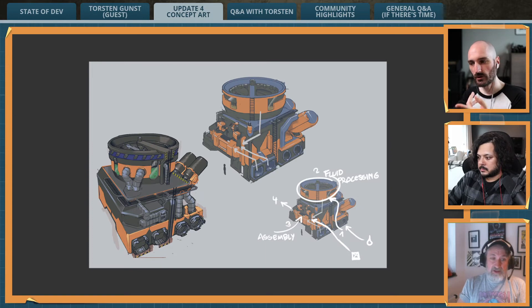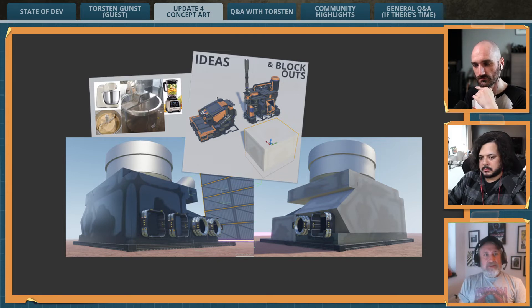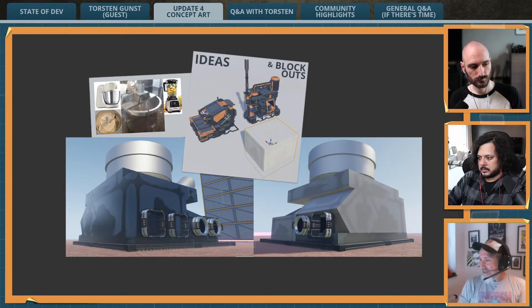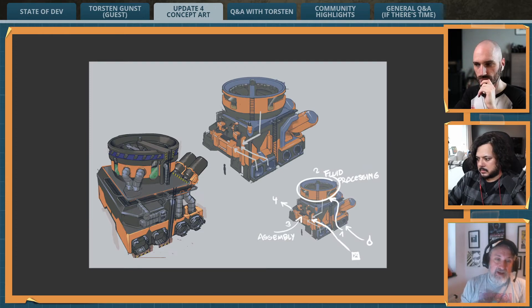That block-out was just for visual testing — we did it in the editor and it was just there. It was not a buildable; you could not interact with it, you could not attach anything to it. It was pretty much just a visual blob of basic geometry.